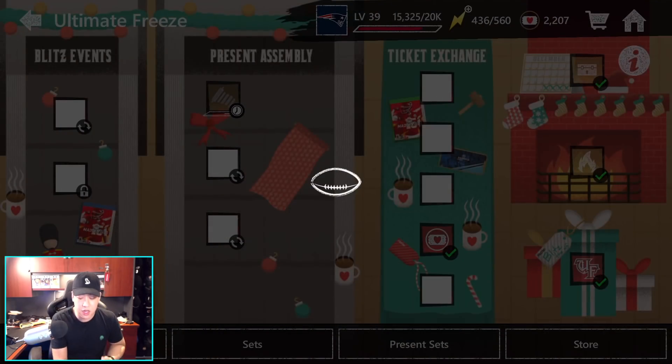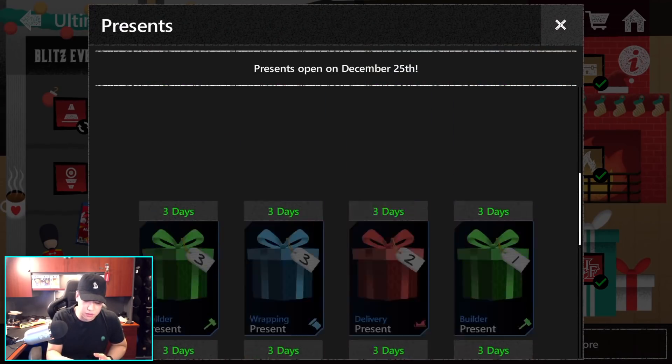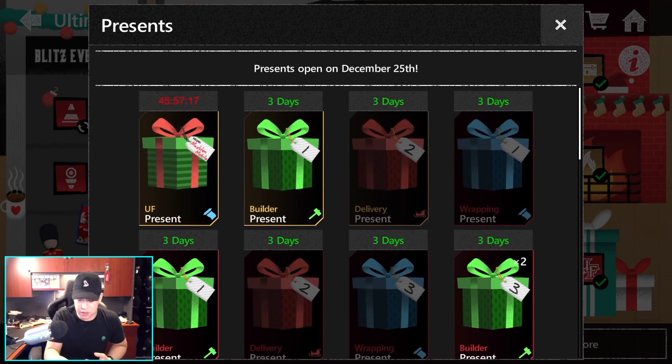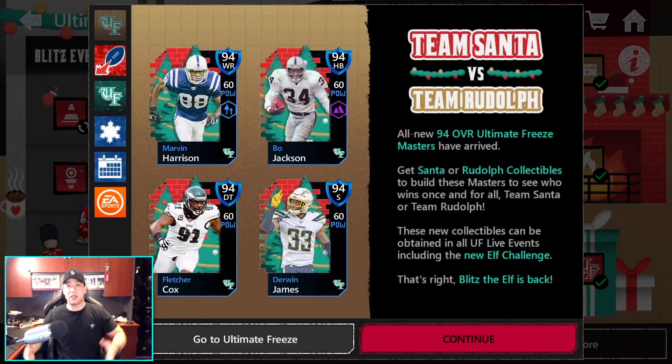I have no idea what's going on with the presents here. It's back now - it was covered up yesterday for some reason. They took away the New Year's present - there used to be a New Year's present at the bottom. I don't know what the heck's going on. But I just hope things are here to change. On Christmas Day, there's going to be something crazy that gives us a lot of those banners so we can all get a 94 overall. No money spent is what I believe you should be able to do for one of these guys, but I'm not seeing it right now.